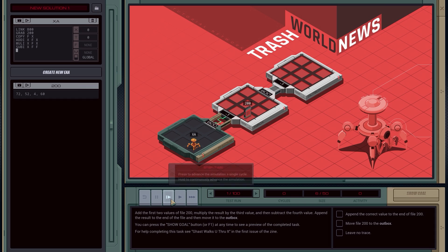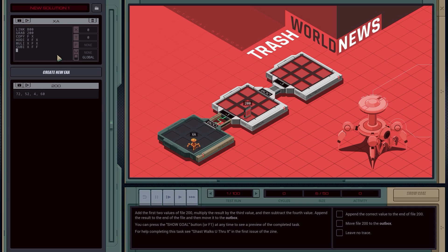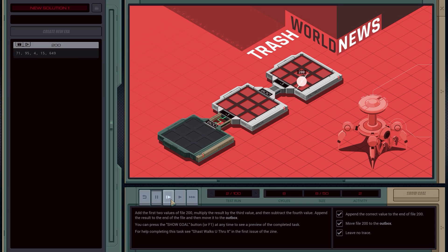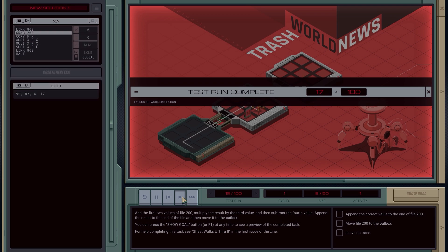Let's just step through this to make sure. It's going to LINK 800, GRAB 200, COPY F to X — X became 72 — then we add, multiply, subtract, and it puts the result to the end. Then we LINK 800 again and HALT, which destroys our exabot. Stepping through: link, boom, boom — leave no trace, test run complete. Fantastic. There are many different ways to write the code in this game. These tutorials are obviously very simple, running through just one straight line of stuff. Of course you want to write your code as efficiently as possible.